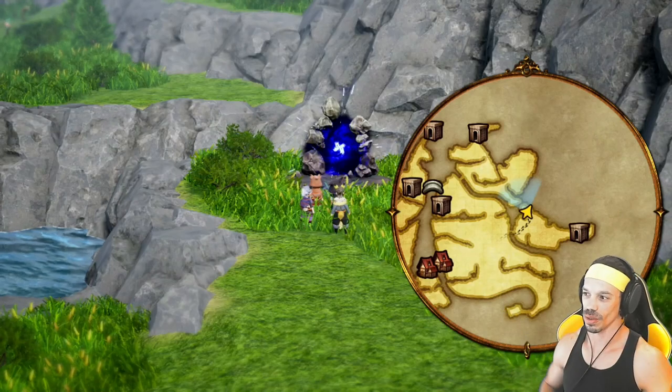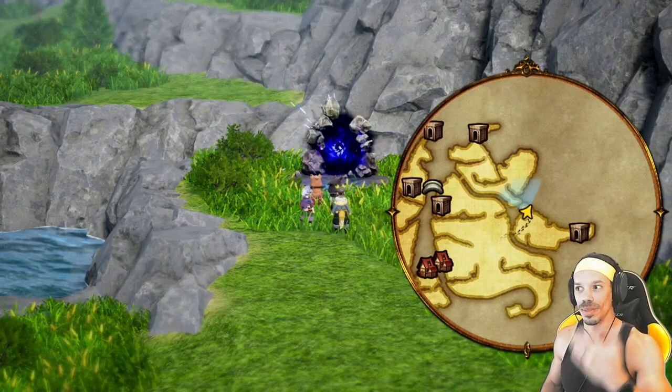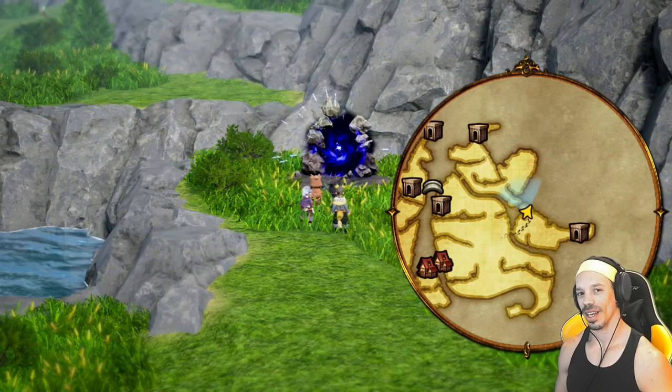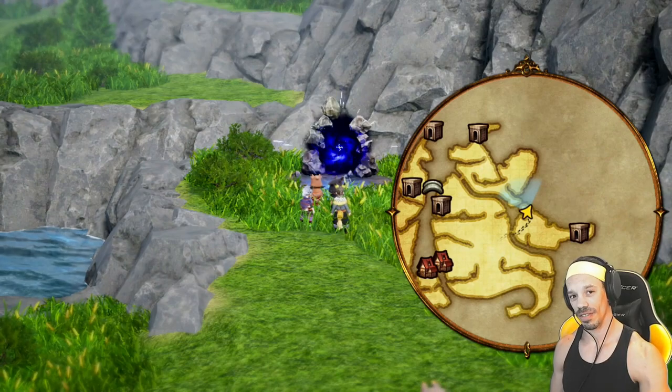In Bravely Default 2, you'll find these portals which hold bosses that will help you unlock Legendary Class or up to level 15 in your job classes. These portals unlock at the beginning of chapter 6 and can be found all over the game map. There are seven of them in total.